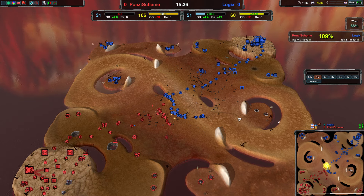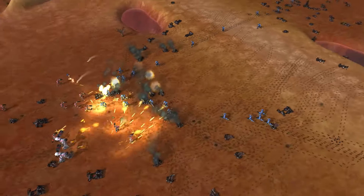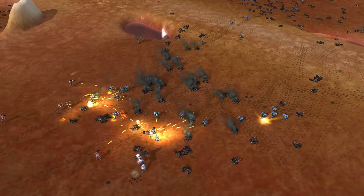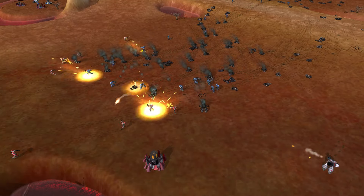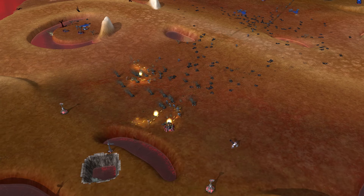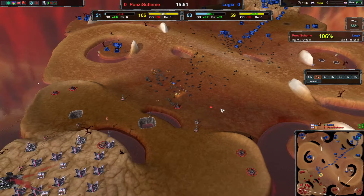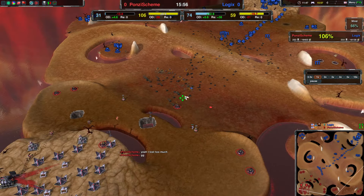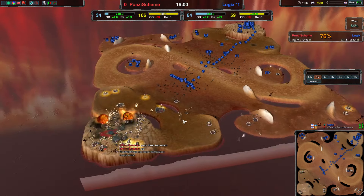Logix now has just clearly superior eco and better numbers as well over here. So they should be able to hold on, push forward, and just win GG. Reavers have been cleaned up, Glaives have pretty much all been cleaned up — they can just push forward. They still have enough glaives to push into the Lotus. But if you don't want to, just hold on, get all of the reclaim, and then you win anyways. It's GG.